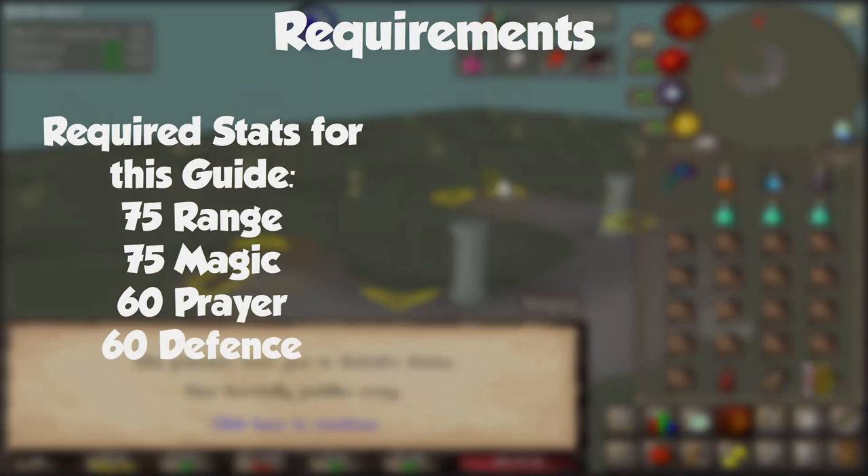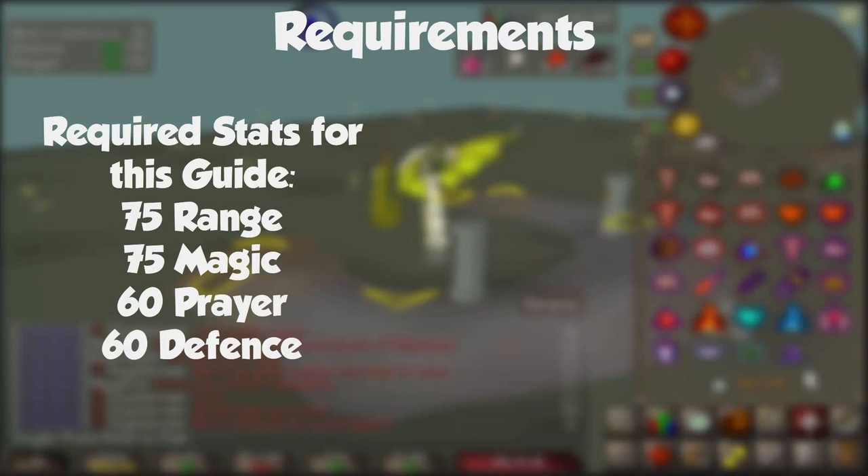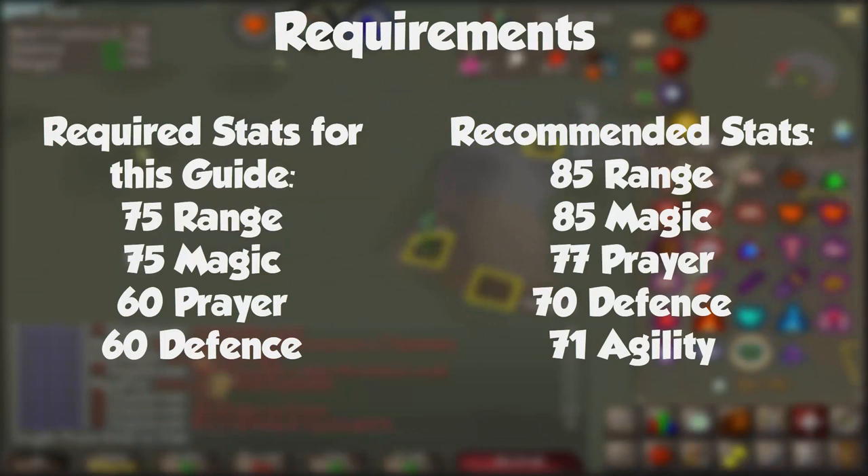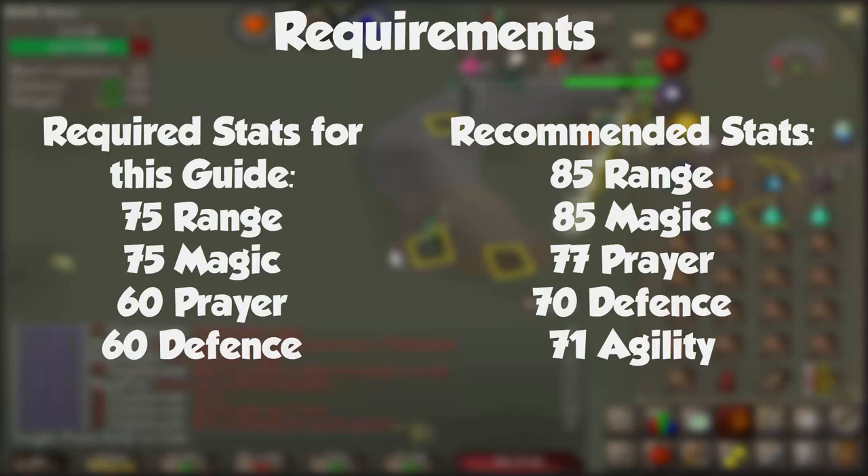Requirements for this guide will be 75 Ranged, 75 Magic, 60 Prayer, and 60 Defence. Recommended levels — as in levels you want before camping the boss — will be 85 Magic, 85 Ranged, 77 Prayer for Rigour and Augury whenever you get the money to unlock those, 70 Defence, and 71 Agility to boost to 76 for the agility shortcut to the west.